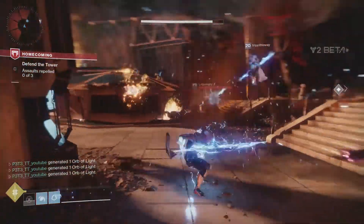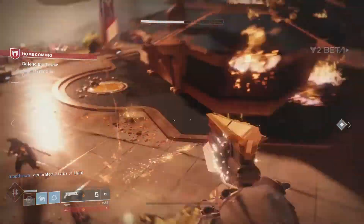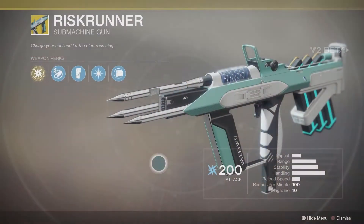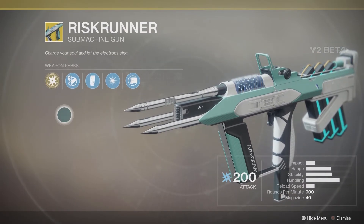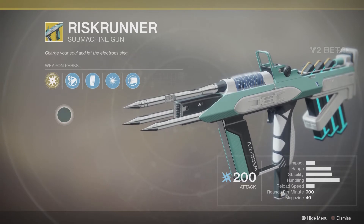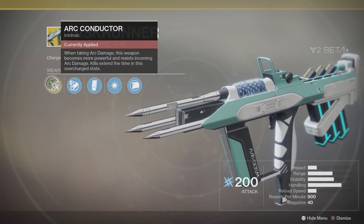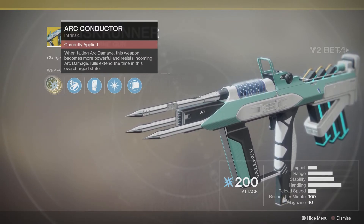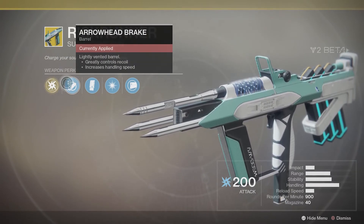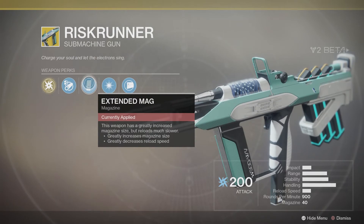Next let's take a look at the final exotic — Risk Runner, the Warlock submachine gun. It's a pretty outlandish-looking weapon and it handles very nicely. I'm still on the fence about SMGs — I need more time with them. The perk here is Arc Conductor — when taking arc damage this weapon becomes more powerful and resists incoming arc damage; kills extend the time in this overcharged state. Next, Arrowhead Break — lightly vented barrel, greatly controls recoil, increases handling speed.